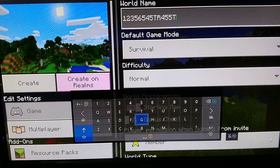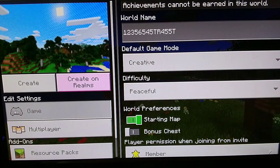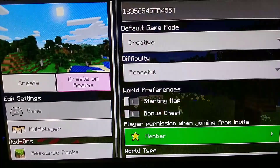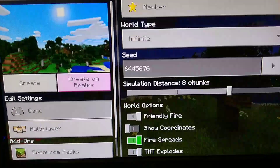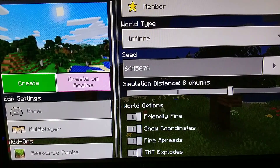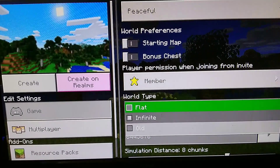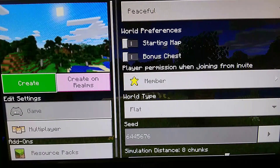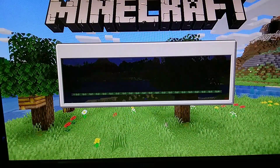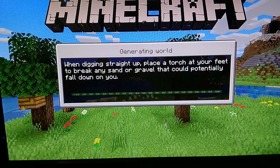So what I'm gonna do is get a command block, put it on repeat, flick a lever, and see who dies first - the Xbox or my frames. Let's find out. I don't care what amount of frames I'm getting, I just want to crash this Xbox.